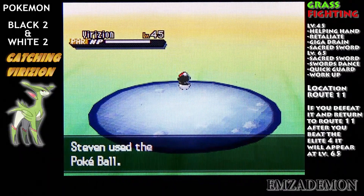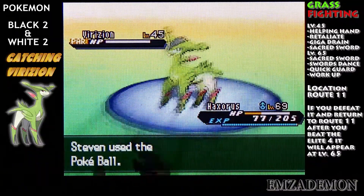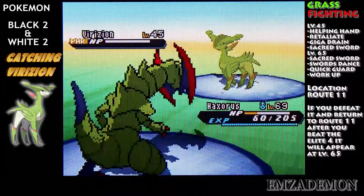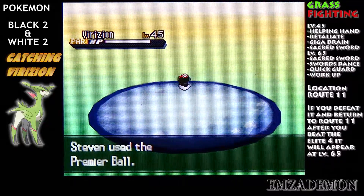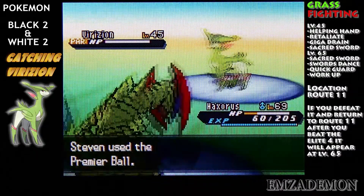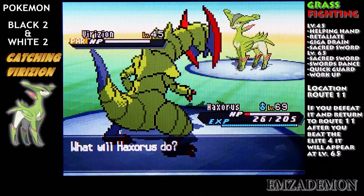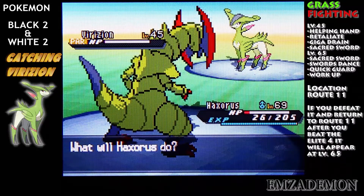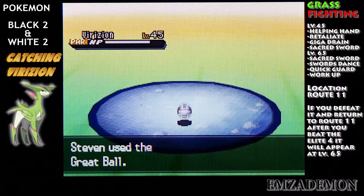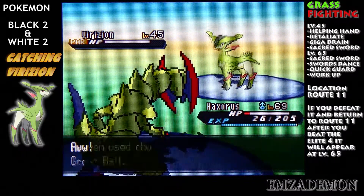I'm just hoping it really doesn't use Giga Drain, because I don't want it to get its health back. One — no! Maybe this will be the one, getting a shake once. Haxorus is in trouble right now, but I'm just going to throw a Great Ball. See how Great Balls do. One — not great enough.